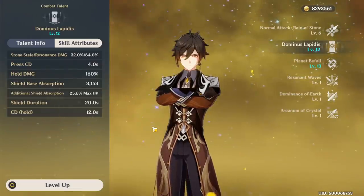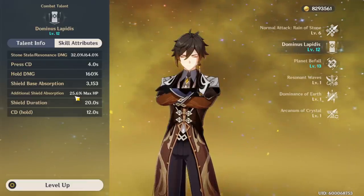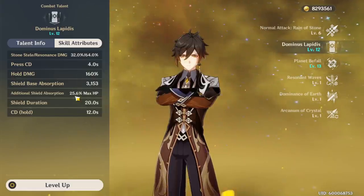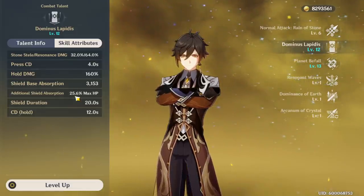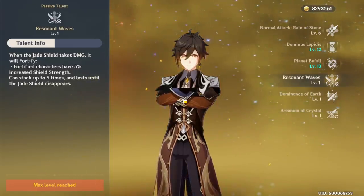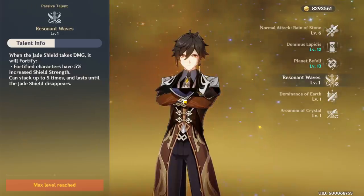The shield scales off HP, and the HP percent it scales off is a very high number — 25% of max HP at level 12. Even at level 9 or 10 it's going to be above 20%, which is insane. On top of that, Zhongli has the highest base HP in the game, and he has a passive called Resonant Waves that fortifies his shield — every time it takes damage, it gets fortified by 5%, stacking up to 25%.